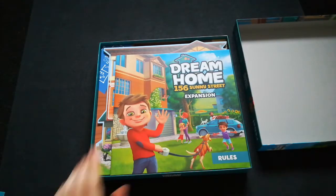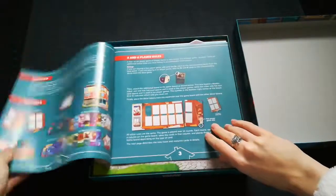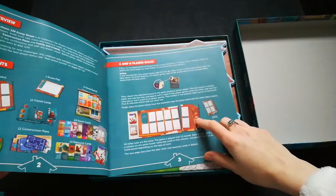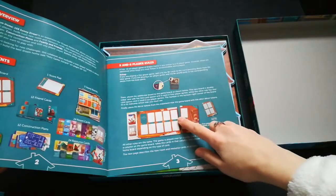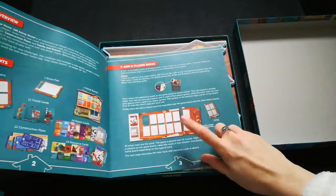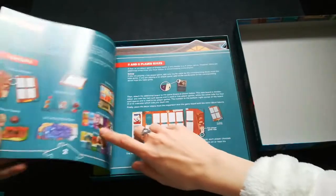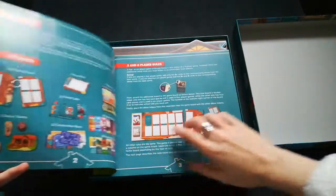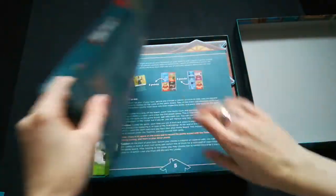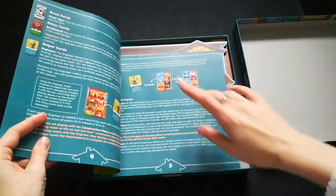The first thing we come to in the box is the rulebook. It's very comprehensive — it explains the add-on piece of the board that will attach to the original player board that goes in the middle of the table for everybody to take cards from, and shows you that there are two sides to it. It instructs you on everything you'll find in the box.